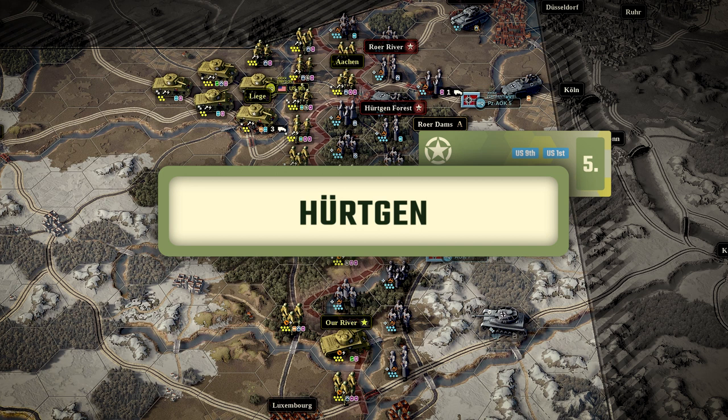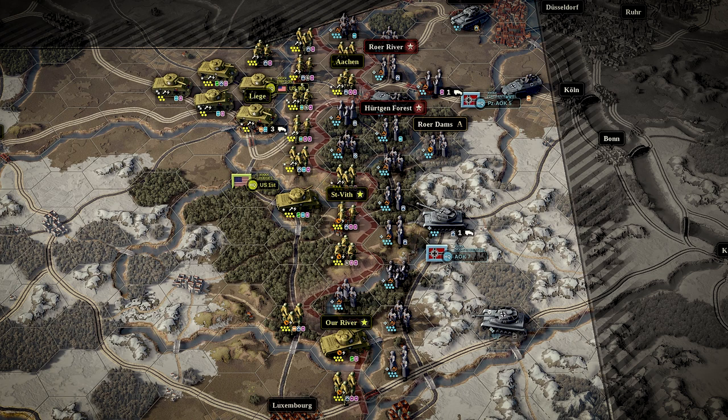One peek at the Hürtgen Forest mission map is enough to understand what it's about: a big enemy salient with difficult terrain and heavily fortified defenders. You don't need a master's degree to spell 'pincer maneuver' here. However, the beauty of the scenario is that the most obvious objective — the Ruhr River hex — is an open hex that will invite a massive load of German counter-attacks. So while you're free to kick out its defenders on turn one, don't stay there. Let the AI bring a tank division to cover that hex, then kill that tank division. The main action takes place to the south around St. Vith.